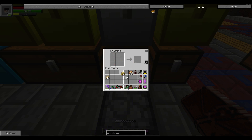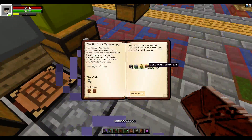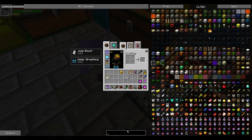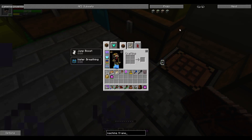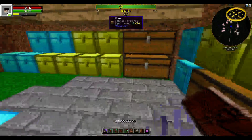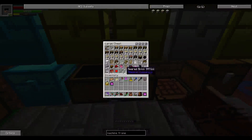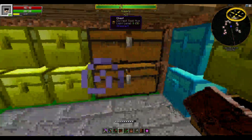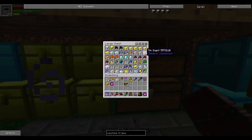Casing done. Machine frame - let's see the recipe. Machine frame basic is glass, iron, and tin gear. A tin gear is tin around a stone gear, so we need wood, tin, and some other materials.